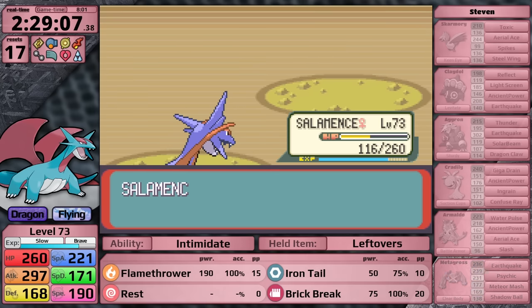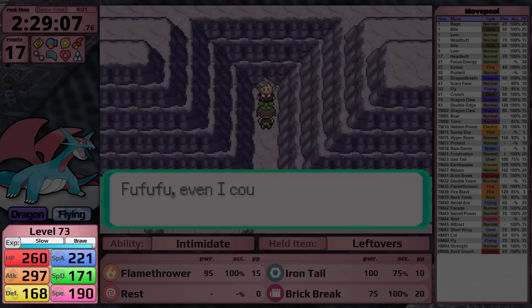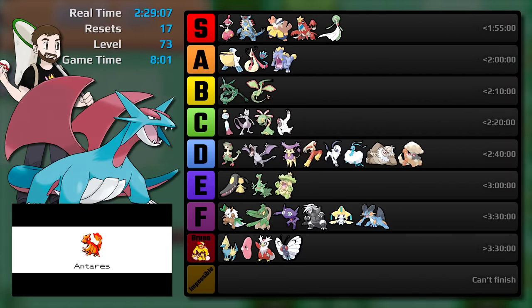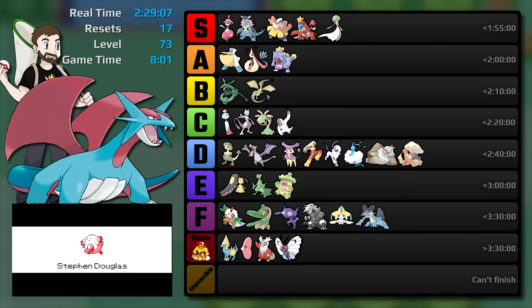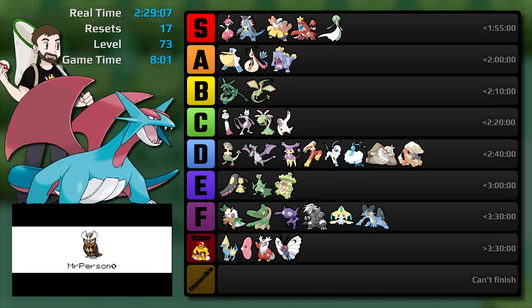Salamence clocks in with its first playthrough results: a real time of 2 hours, 29 minutes, and 7 seconds, with 17 resets at level 73. Game time of 8 hours and 1 minute. Comparing these results with all other Pokemon run to date, this run was largely simple until the late game, which is to be expected - I started with a fully evolved Pokemon. Obviously the early game is easy when using a Dragon type. This run is best described as getting more difficult progressively throughout the playthrough, and due to its typing it struggles more in the late game where there is a higher density of water and ice types.